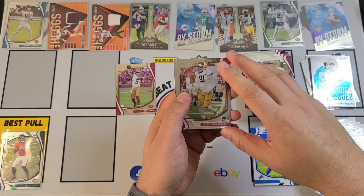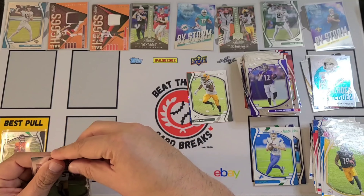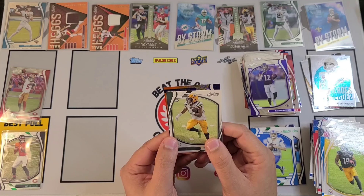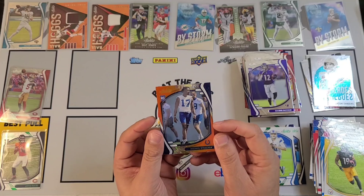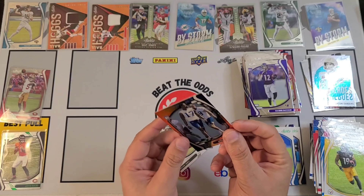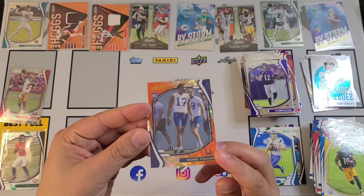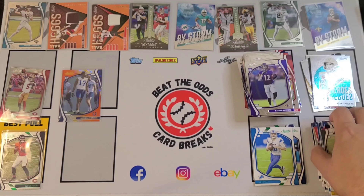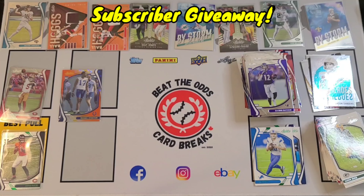We've got two packs left. DK Metcalf is going to start us off, there's a Tee Higgins, Tyreek Hill, Aaron Jones. We've got something kind of cool here — I'm not quite sure what it is; it could be numbered, it's got some flashy stuff in there. A nice Trey Lance as well right behind that — this has been a pretty solid box. Joseph Asai and Tutu Atwell. Andy Dalton, Jimmy Garoppolo, Christian McCaffrey, Juju Smith-Schuster, there's a Jason Sanders Unsung Heroes, Jarrett Patterson, Adetomiwa Ogundeji, and Rashad Bateman.